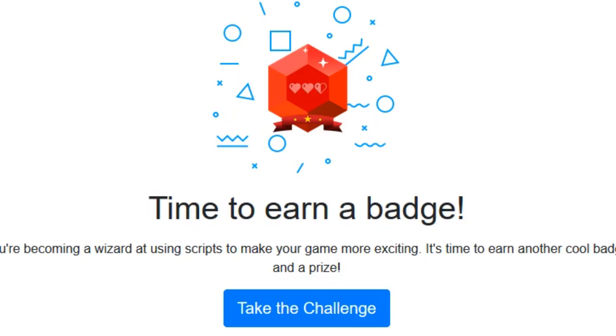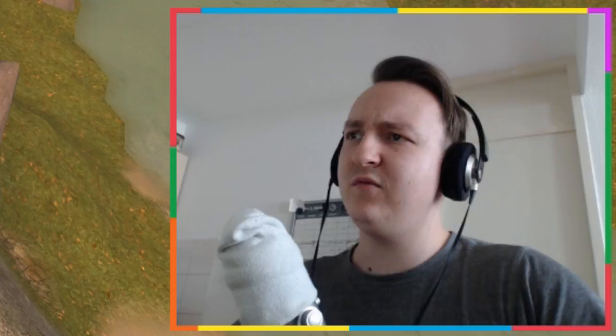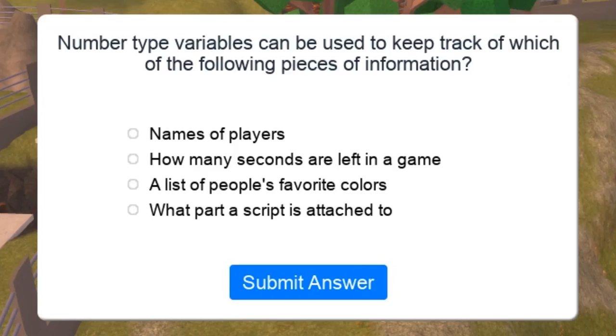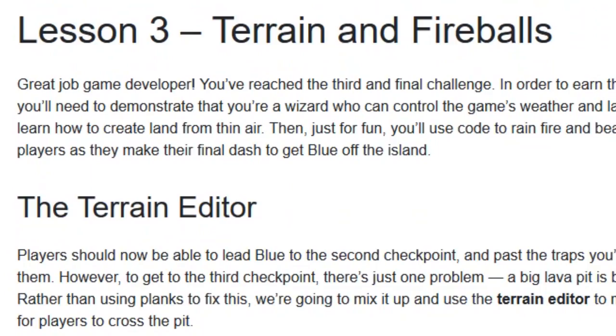Time for another badge! Challenge number four: 'local numberOfPlayers = 5' is an example of a - I think a variable. I'm getting it! How many health points do players start a game with? A hundred. Number type variables can be used to keep track of which of the following pieces of information? Variables are things that change, right? Players' names don't change, but how many seconds left in the game does change - so that one. I got it right!